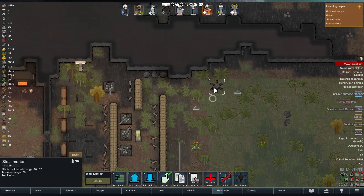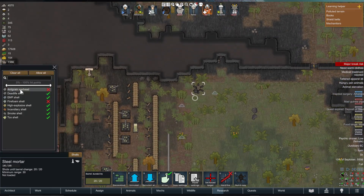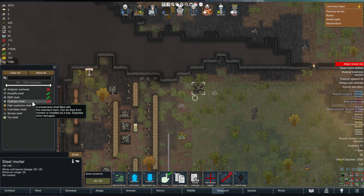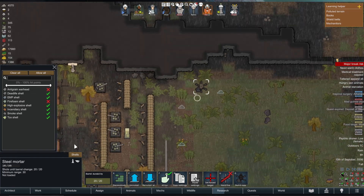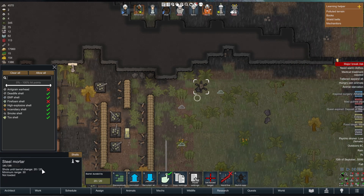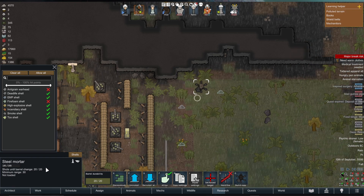We can click on the shells button and choose what to load — anti-grain warheads, fire foam shells, and all the different shells available. You can allow or disallow certain shells to be used. The minimum range is 30, currently not loaded, and shots until barrel change is 20 out of 20.